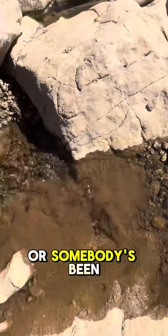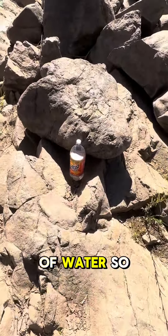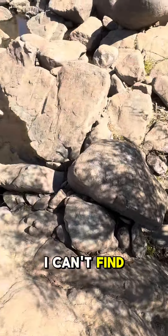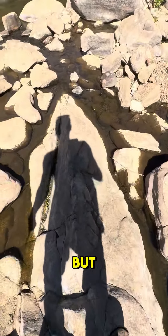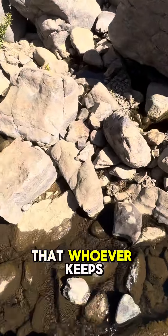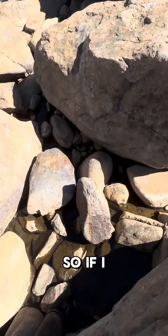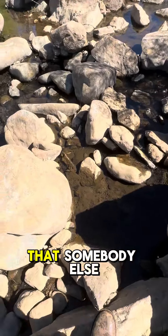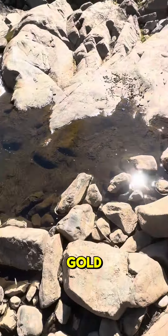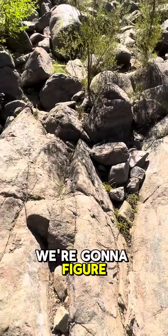See how loose that material is — somebody's been in there. Here's somebody's jug of water. So I'll look around, move some stuff, and see if I can find an unworked crevice. The good thing about all these worked crevices is that there must have been good enough gold that whoever keeps working them keeps coming back. So if I can move something that somebody else wasn't able to, I might find a nice little pocket of gold. We're going to figure this out, guys.